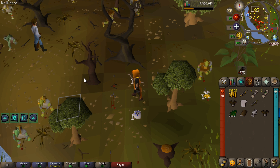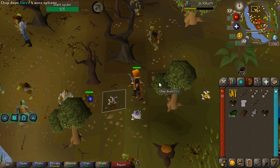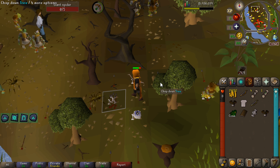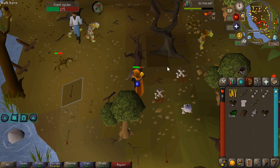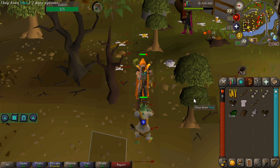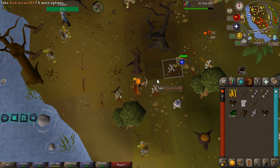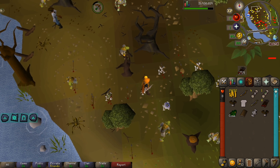The Ranged and Hunter strat is going to be massive. I'm also going to unlock the Fairy Tale quest line when I get the points, which gives us access to Zanaris and Puro-Puro — so many tasks locked behind that. Hunter could even be our next 99, and same with Thieving. Some of the lads in the clan chat have steamed through thieving and made good money from Ardy Knights.